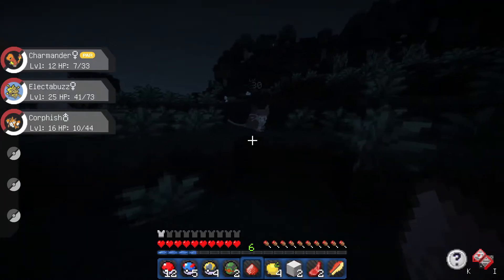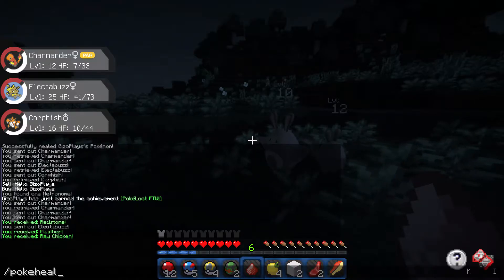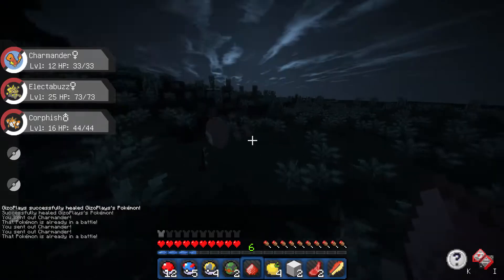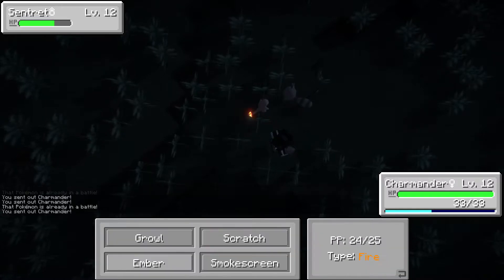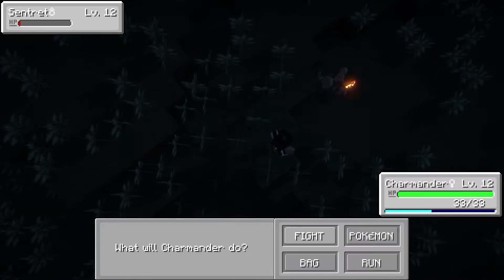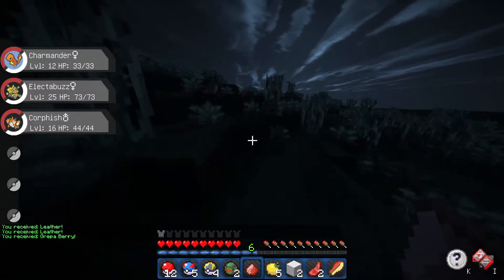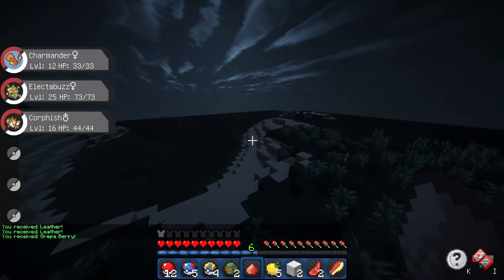There's a Raticate Level 30 - that's a bit too high. Actually we can use Poke Heal over here. We're going to throw in our Charmander. Hey, why aren't I fighting? Oh, they're fighting each other! Level 12 - let's go for an Ember. He really challenged our Charmander. Maybe we can even get an evolution in this episode if we're lucky. We won the battle and got a piece of leather and a Rawst Berry.